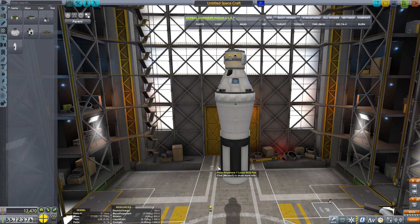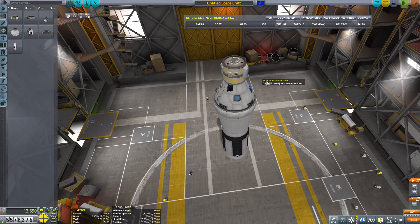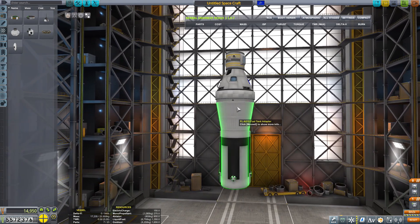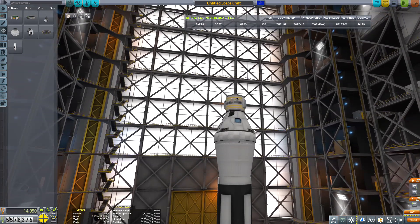Dann können wir sogar noch Düsen hier setzen. Da hast du nämlich die Düsen und diese hier – damit bremst du. Theoretisch müsstest du die hier bekommen, dann kannst du dich hoch und runter bewegen. Die sind zum Ausgleich. Du kriegst jetzt noch ein bisschen Solar-Tralala ran.